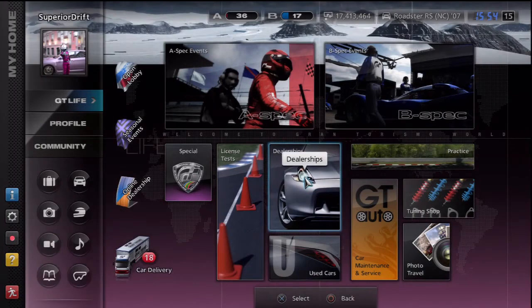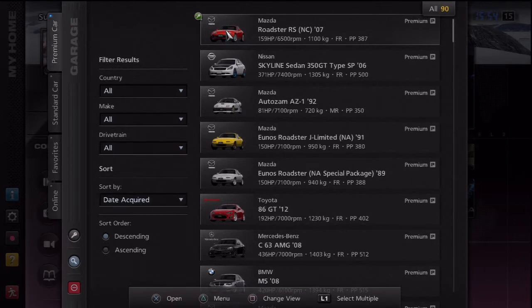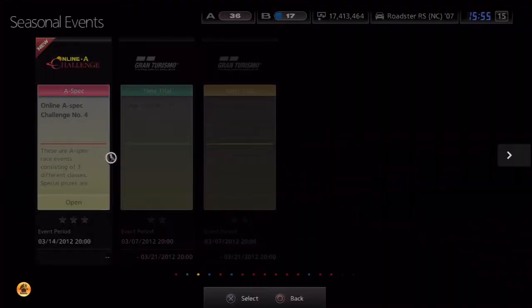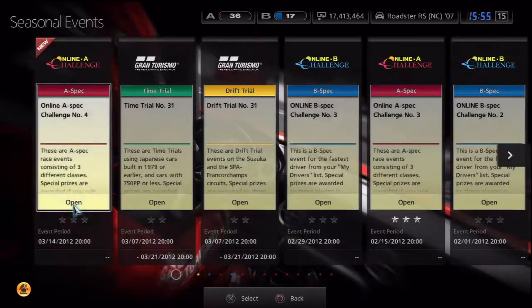I know what you're saying — this car doesn't have a lot of power, doesn't have a lot of horsepower. We're already at power points of 387, and the race that we want to get into has a limit of 400. But there's no tire restriction, so let's do a few things.